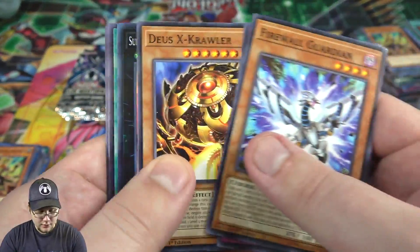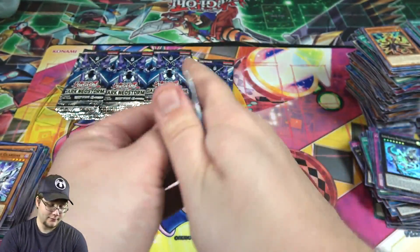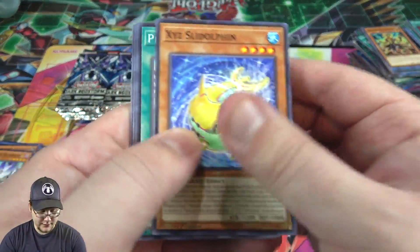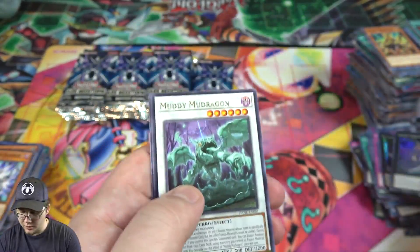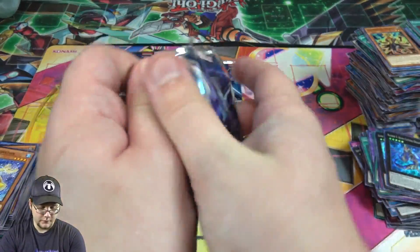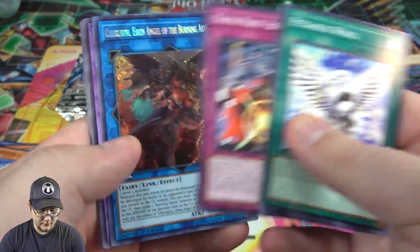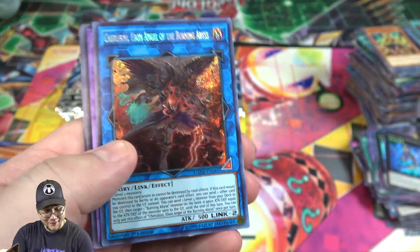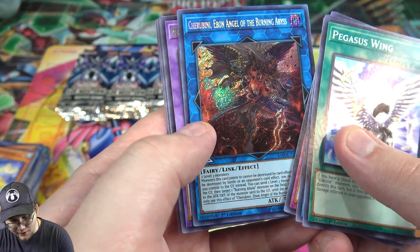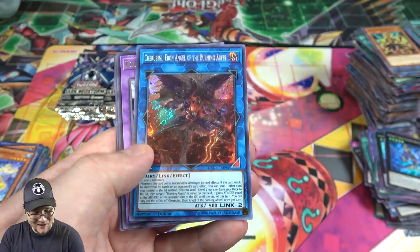I haven't tested Valkyries so I have no idea what I need. Might as well get all I can just in case. Number five. Come on, Cynet Mining. I'll take that — holy crap! That's another card I wanted. I should have been asking for that probably. Cherubini, Ebon Angel of the Burning Abyss. He is finally out in English. I got one. That is so awesome — finally got that Burning Abyss link monster. Maybe I should have been asking for that the whole time.